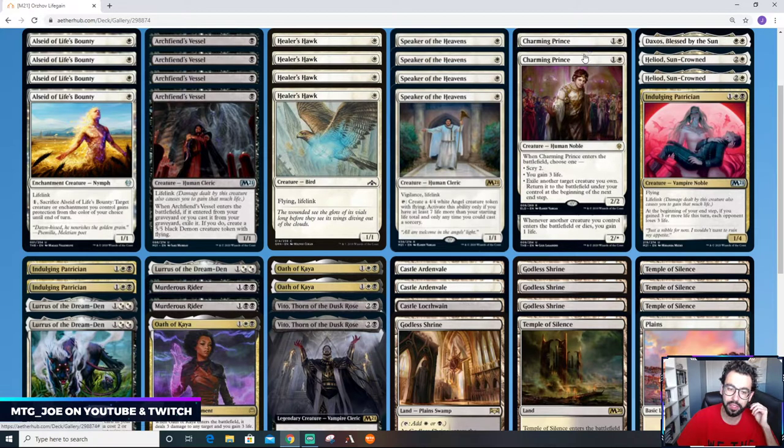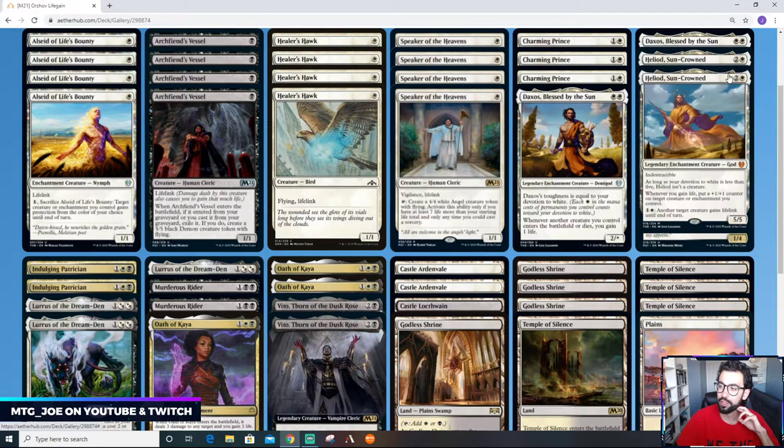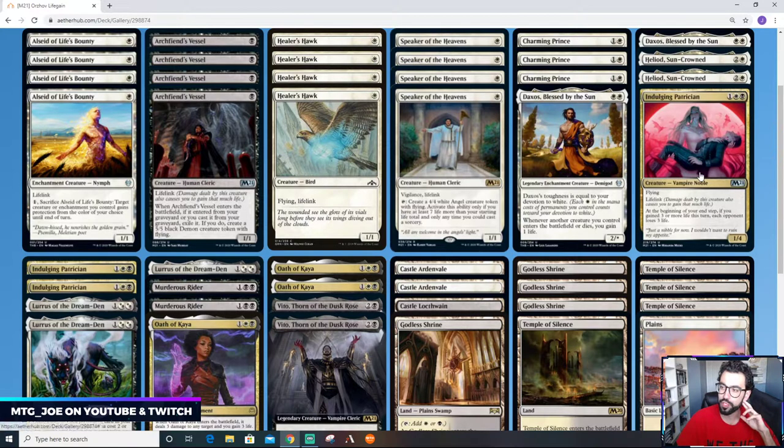We have Charming Prince as another way to gain some life, blink some stuff, and set up our draws. We have Daxos, Blessed by the Sun for whenever our creatures enter, and Heliod as well. Then we have a couple of new cards: Indulgent Patrician, a three-mana 1/4 flying lifelink. At the beginning of your end step, if your opponent gained three or more life this turn, each opponent loses three life. You can also hit your opponent's face and deal an additional three points — kind of like a lightning bolt against all their creatures.